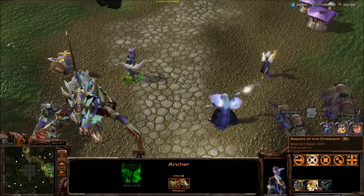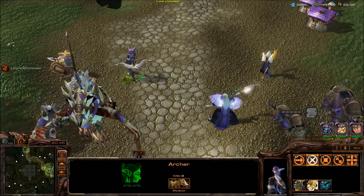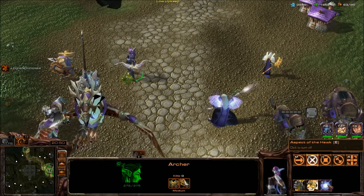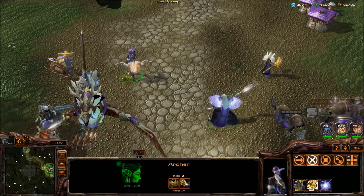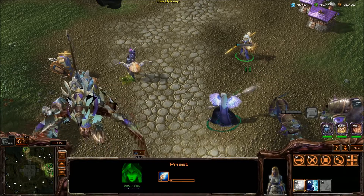The Archer is a Night Elf archer. She has basic aspects available — you can get movement speed, dodge, or Aspect of the Hawk, which I just finished upgrading, giving 20% crit. You can click these on or off depending on how you're playing.